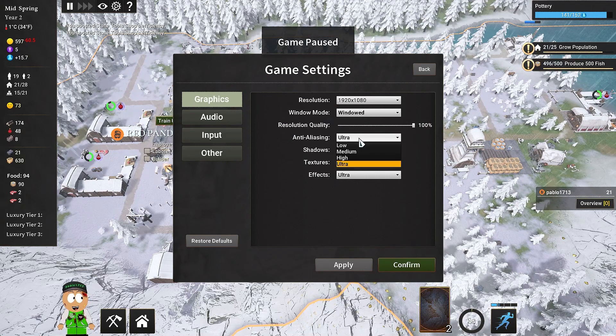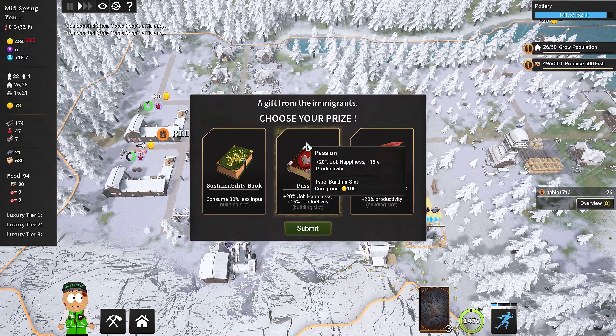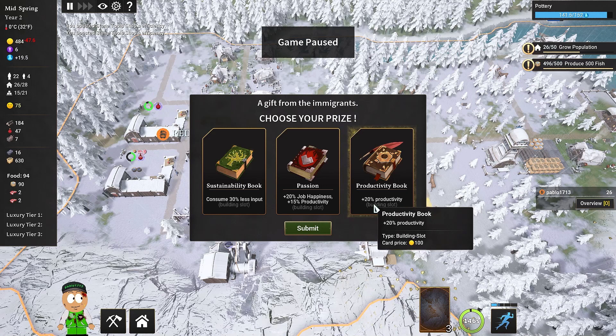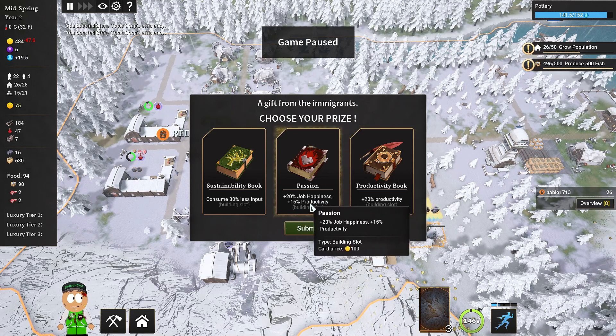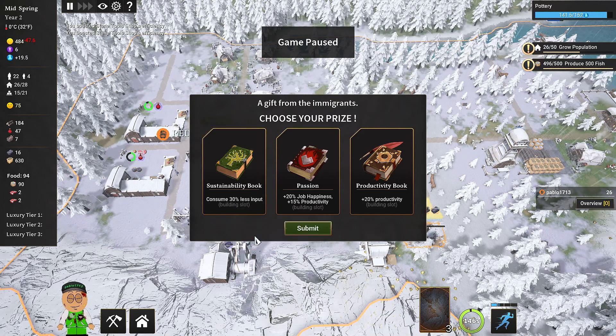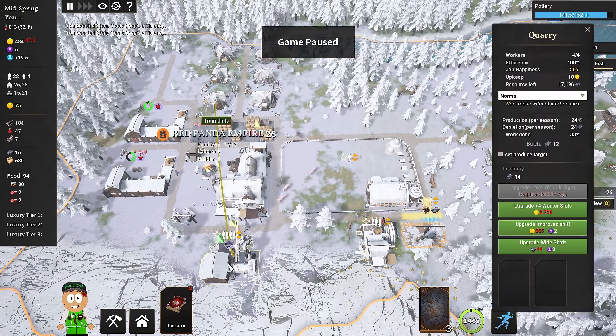To get houses to level 2 we need to provide our people with luxury items, such as pottery — that's why I'm developing pottery as the second technology. Look at those animals — they're huge, very funny! I'm running the game at ultra maximum settings, recording at 1920x1080 for the proper aspect ratio.